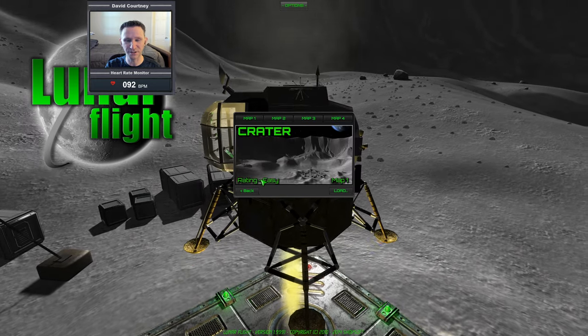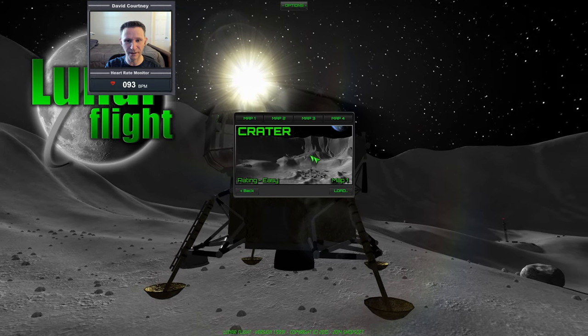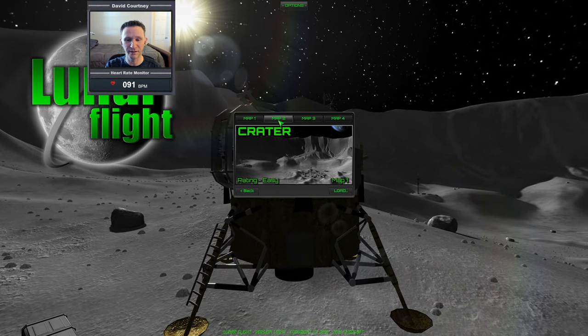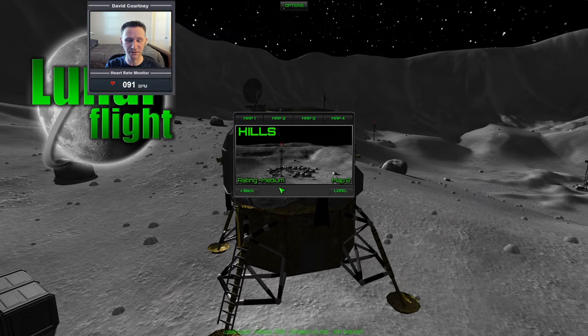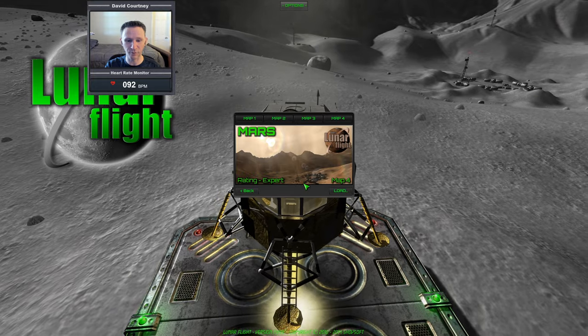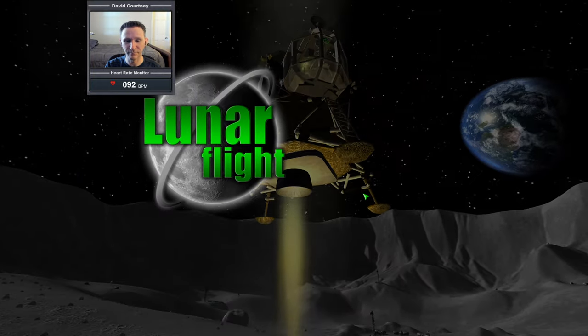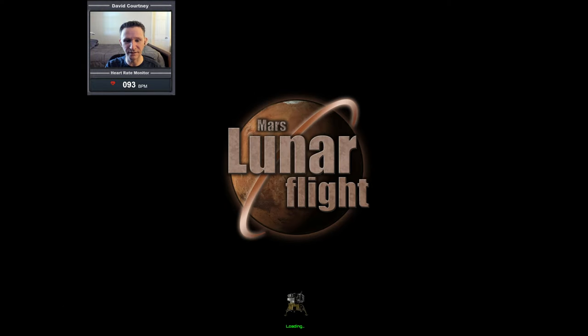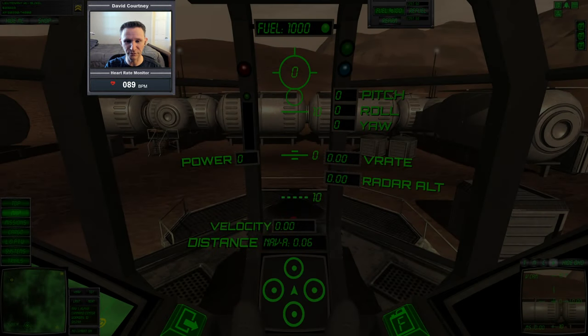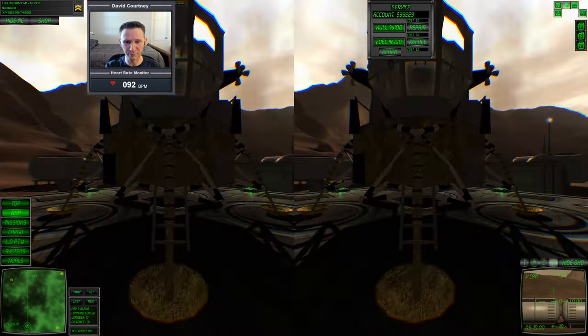You start off on map one, which is given an easy rating. Once you maybe get an upgrade — although you don't really need an upgrade — you can go on to map two, which is listed as medium, then map three, which is hard, and finally map four, which is the Mars map, considered expert. I do have several upgrades in the lunar module that we're flying in, so we should be able to navigate Mars.